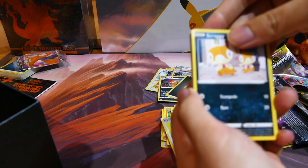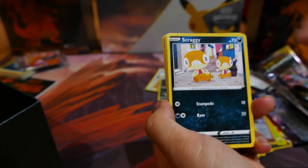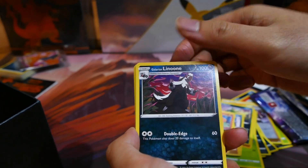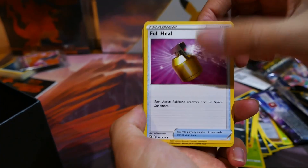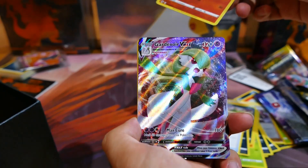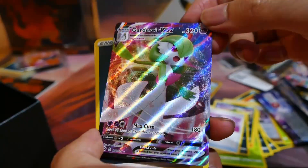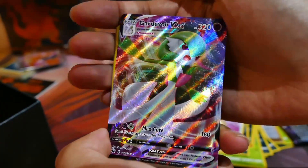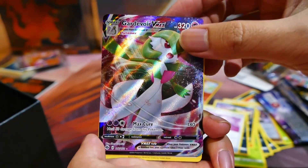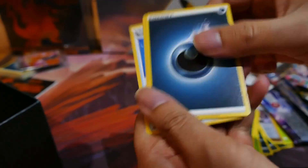Now, lucky last pack. And one last chance to try to pull a Charizard. The teeny we've got — pretty nice pull. I actually like this, looks really nice. This will be available.